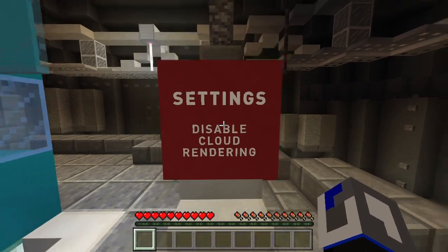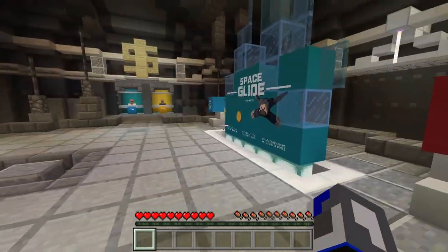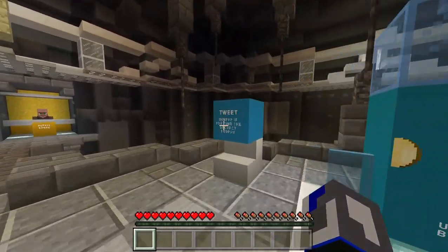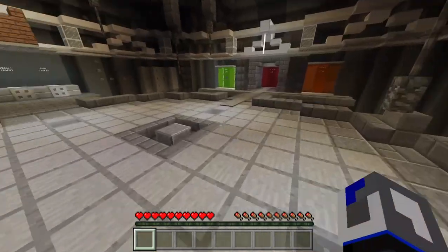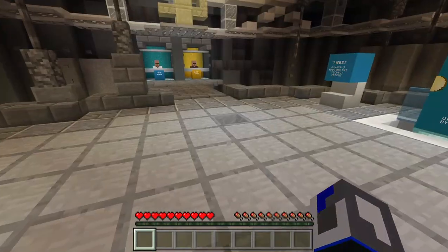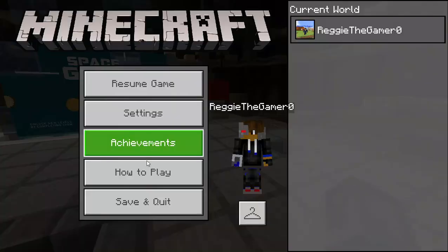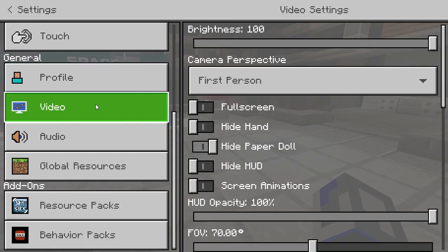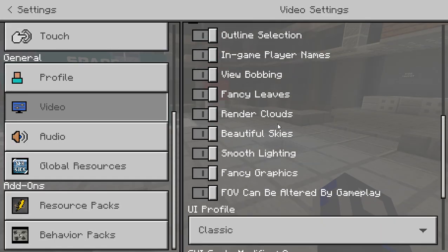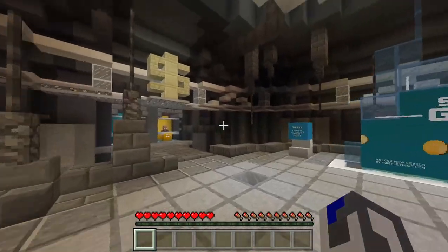Disable cloud rendering? Oh, my bad. Not me to do that. 'Tweet at NPVP if you find the secret trophy.' Ooh, okay, well maybe we will, we'll see. Let me turn off my cloud rendering because I usually have that on. I don't know why, I don't need it on. Okay boom, good, let's go — we're good to go.